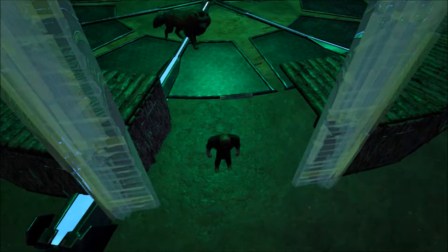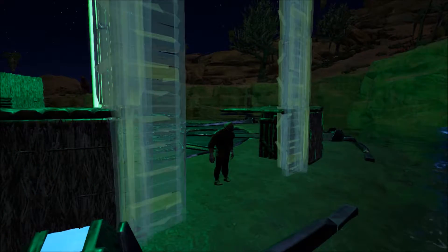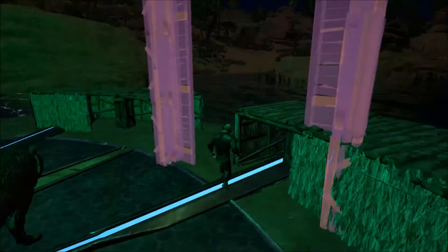You have entrances and exits for your dinos and you will have your circular base. I'm going to destroy the section on the right so I can move it over, just so I can have the ability to close this section here, because I don't like the fact that I can't.